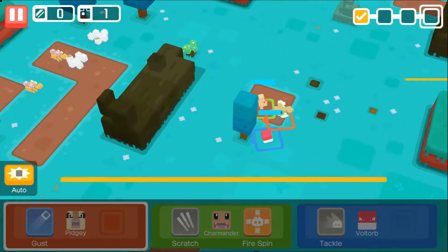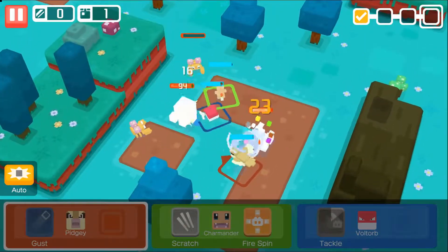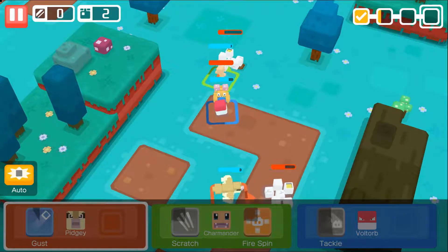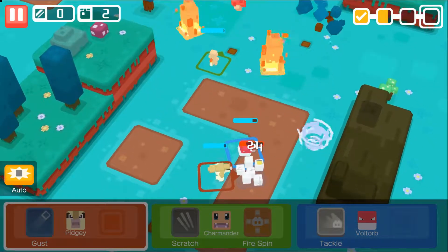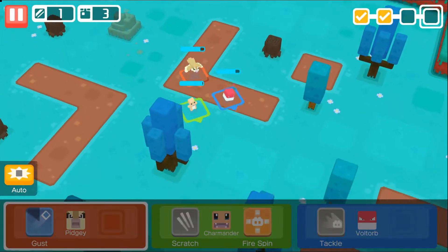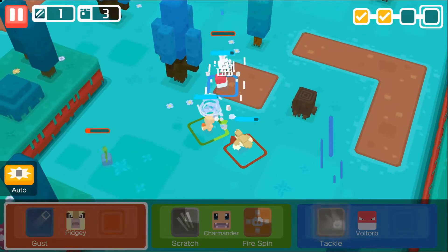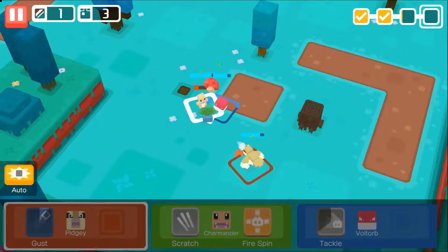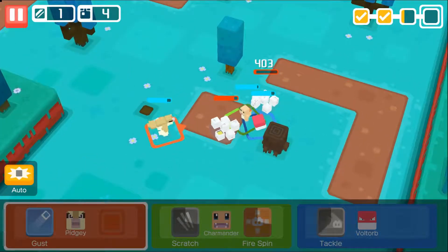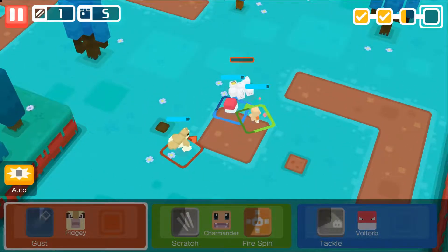Nice bitch slap! Got some Exeggcute here — they look very interesting, one of them just looks like a cup with yellow stuff in it. Don't spread out too much guys, team up! Oh my god, he disintegrated those two. Charmander just walks into them and they fall over — he's like 'get out of my way.' Audish blow away — oh, I scratched them, that's good too. You gotta stop trying to poison us.